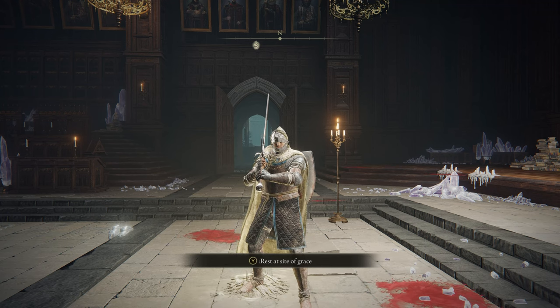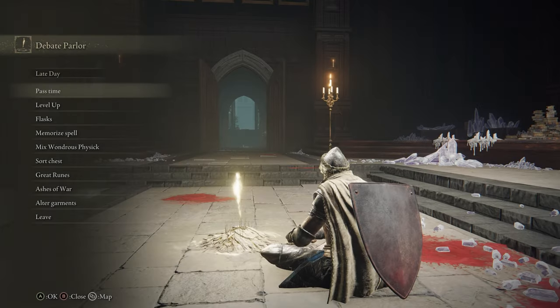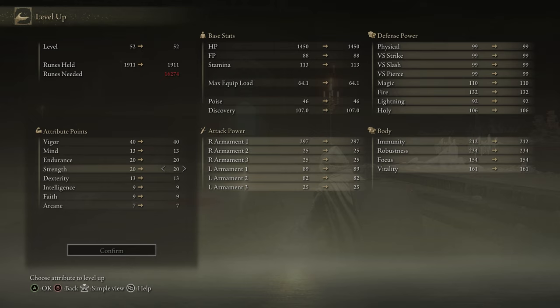Welcome back to part two of our coverage for the Royal Academy. As a reminder, keep leveling — our vigor should be at about 40, and we're going to start working on strength and endurance. We've hit the first soft cap of vigor, we have enough endurance for a medium roll, and we've met our weapon requirements.